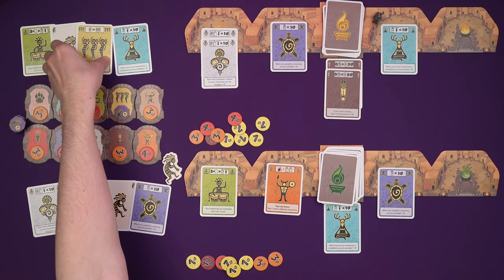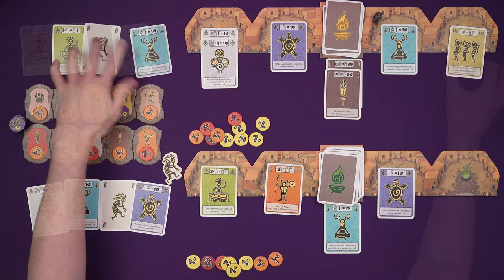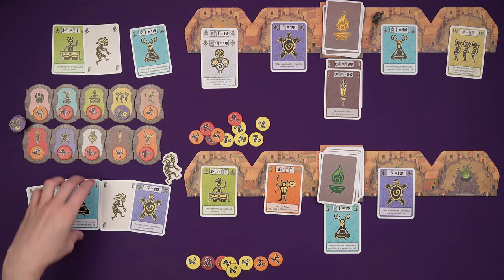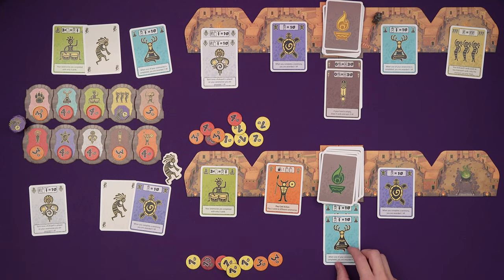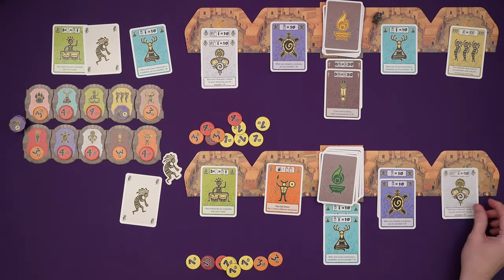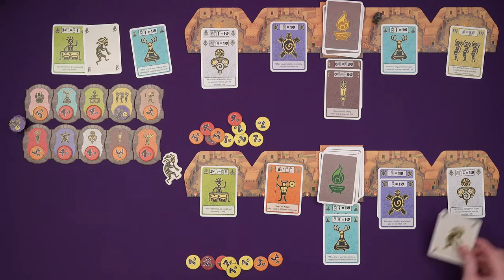Second ability: I think he wants his Kokopelli cards to count as two when he plays them, because he could play that on mine and finish one of my cards. Back to me with one play action though — I can go 'when one of your ceremonies is completed, you get an extra point' and 'whenever you complete a ceremony, you get a point' — that's just one action. Second action: every time I play a Kokopelli, I get a point. I'll pop that on there and put a wild card on top of it.